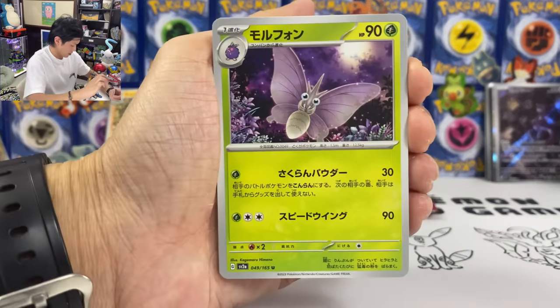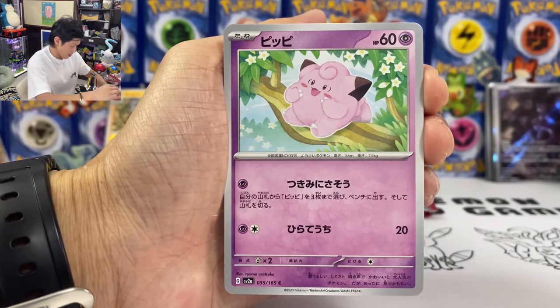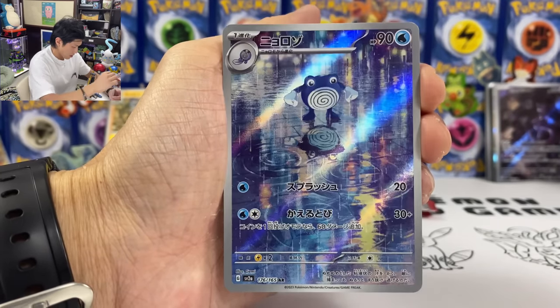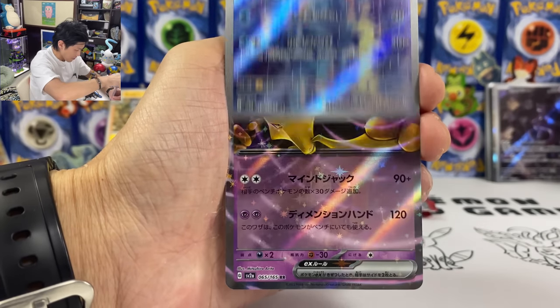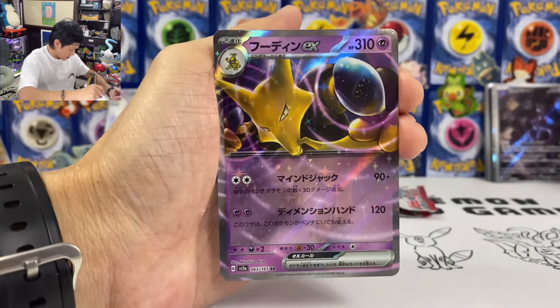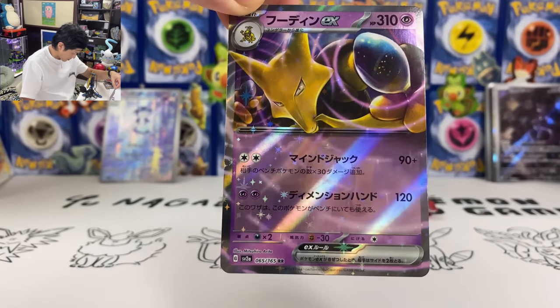We got three more packs. We got Venomoth, Raidon again, Clefairy, Dratini, Kakuna. Another one — got doubled up. We got Alakazam EX — that SAR card looks good as well.